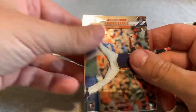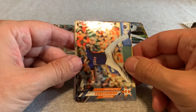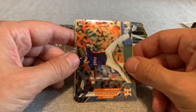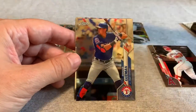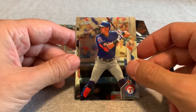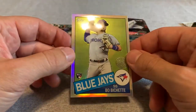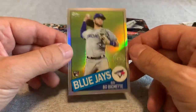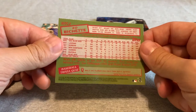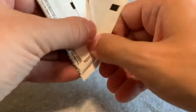I already saw a nice one on the back there — I don't know if you caught that name. Rogelio Armenteros rookie, and a Ronald Guzman, Starling Marte, and a Bo Bichette rookie — 1985 Topps style, rainbow foil. Really liked that card. Love Bo Bichette. So that is the pick of the litter so far out of everything I've opened.